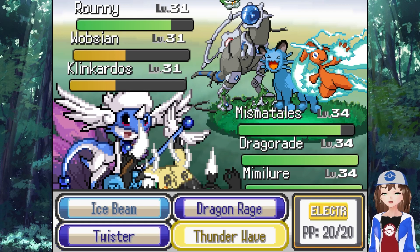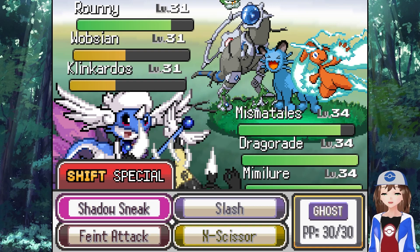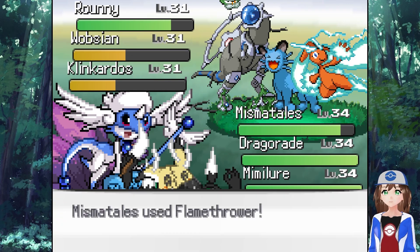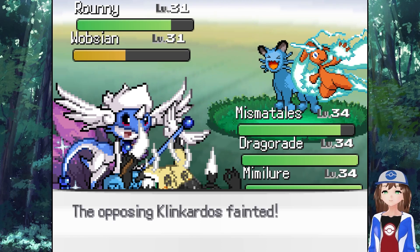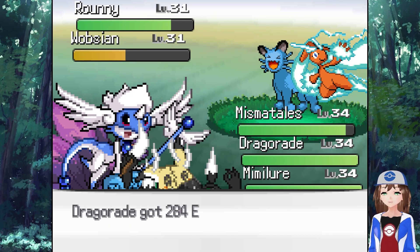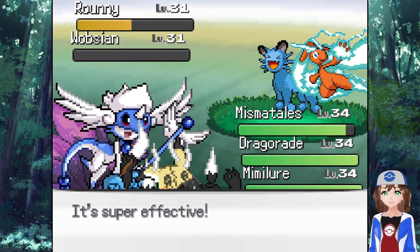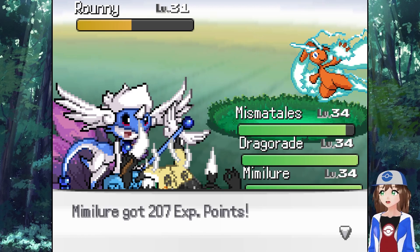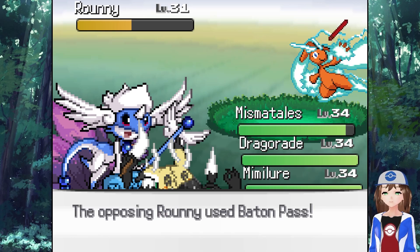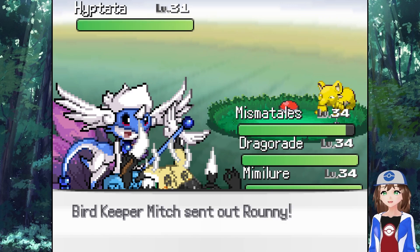Okay let's do that again. You can Flamethrower - you know what, you can just Ice Beam Rowoni just to get a bit of damage off, and we'll have you use X-Scissor. All right, there goes Klinkardos. Get a bit of health back, good good. Ice Beam does a bit of damage and then X-Scissor should be super effective. There we go, yeah. I think because it was part Normal type it wasn't super effective. Do the dark type move.